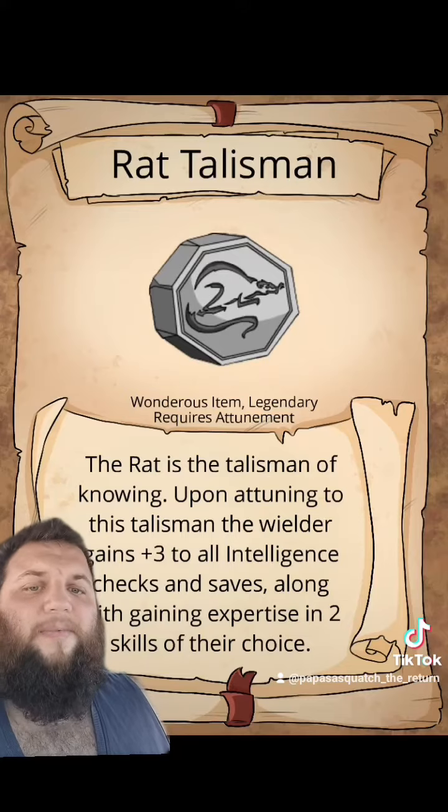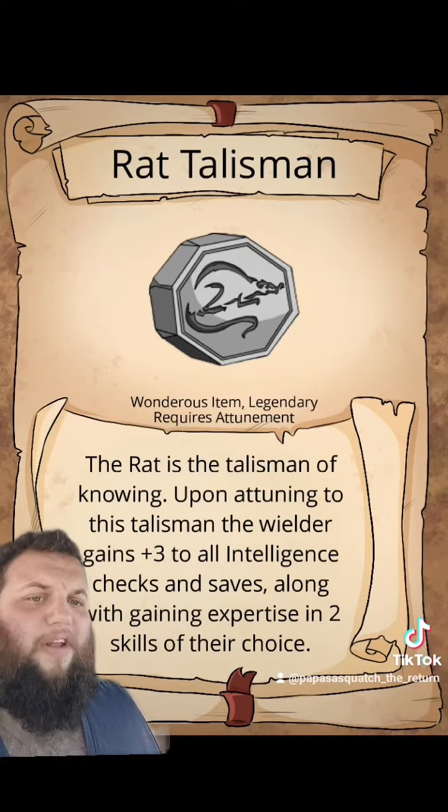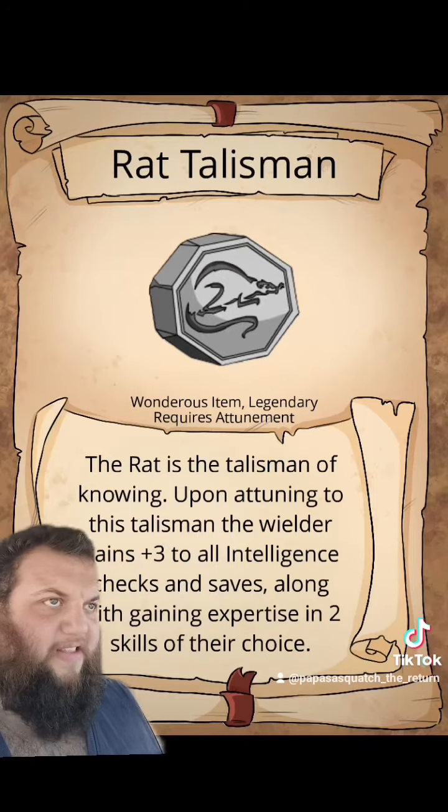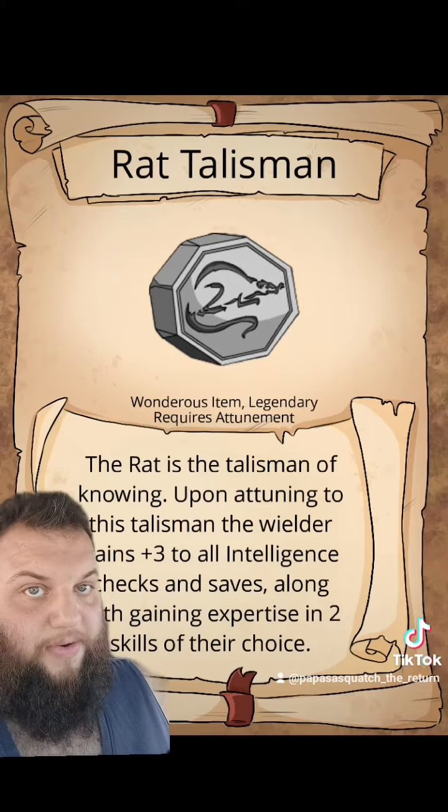The RAT TALISMAN is the talisman of knowing. Upon attuning to this talisman, the wielder gains plus three to all intelligence checks and saves, along with gaining expertise in two skills of their choice.